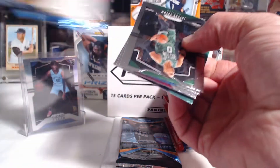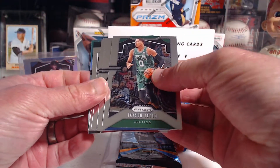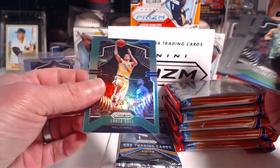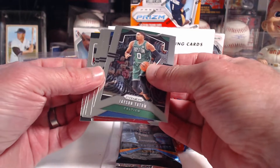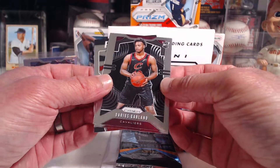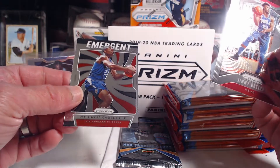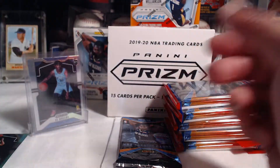Lonzo Ball on the back — green's in the back, that's interesting. First up we've got Tatum, Maker, a Darius Garland rookie — not bad — and then Jimmy Butler and a Mufundo emergent rookie for the Clippers.